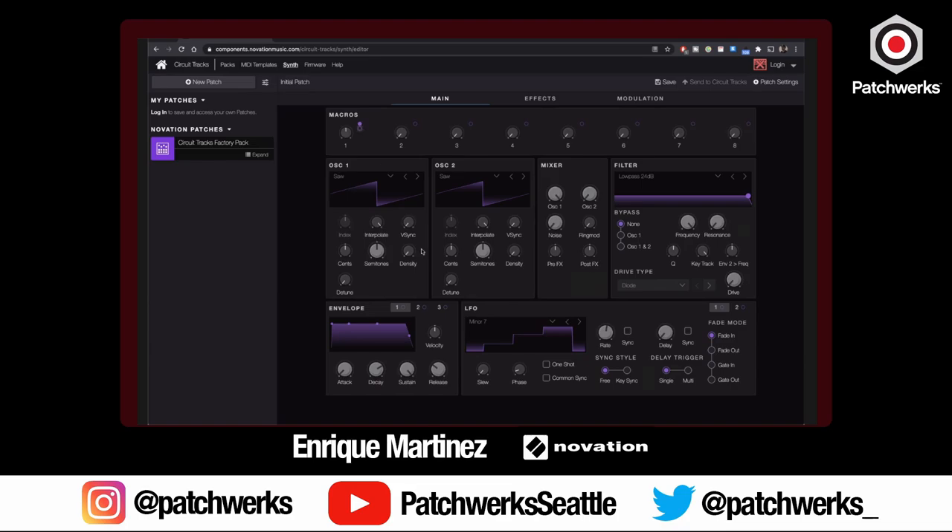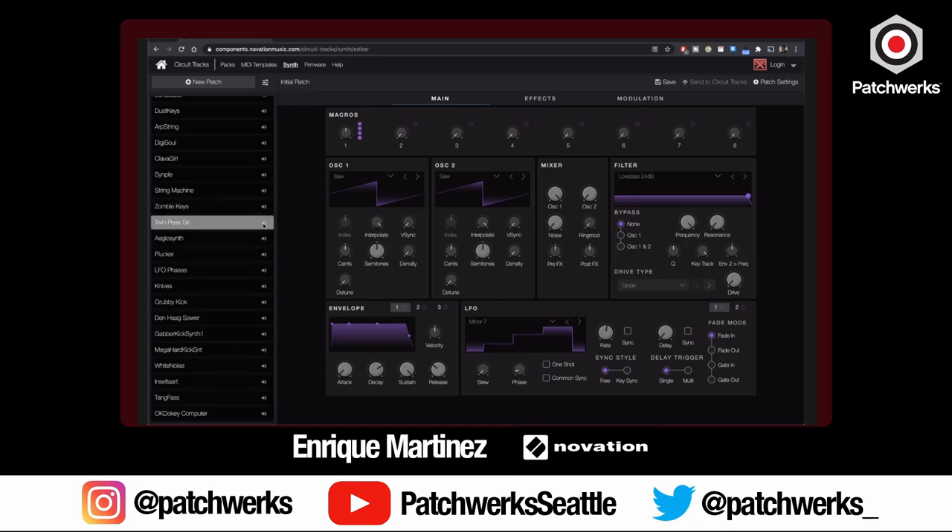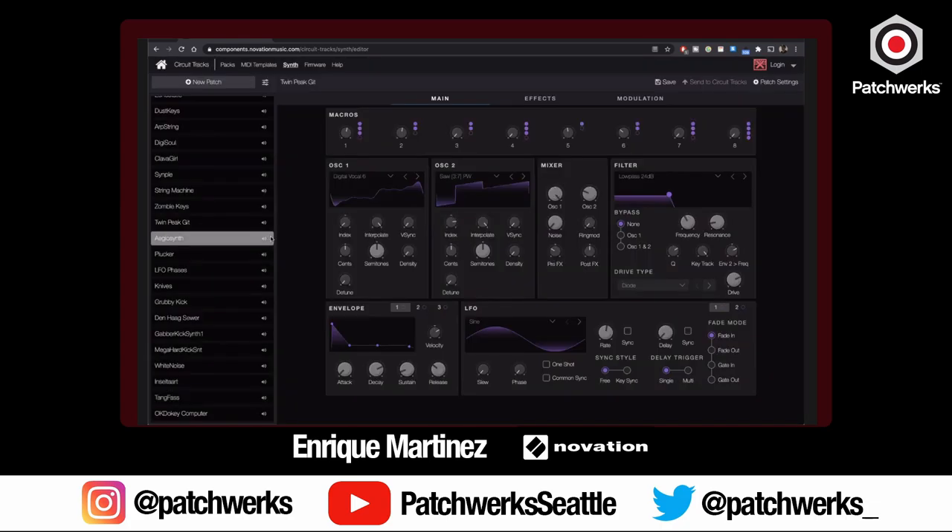You have all the macro controls — a purple dot you drag and drop to whatever you want that macro knob to control. Say we want it to control the LFO rate — now this knob moves the rate. You can keep adding these connections and save it as a preset. All the different presets are here — this is the Circuit Tracks factory pack. You can expand it, look at all the ones available, and live-preview them. If you have Circuit Tracks connected via USB, they're sent over in real time so you can hear it and decide to save it.